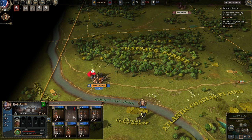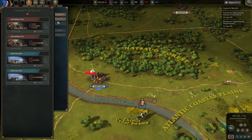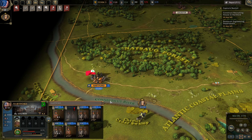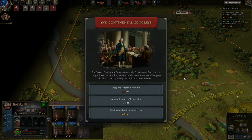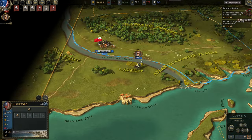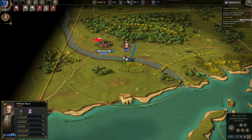Just about every single one of these units needs reinforcements and some R&R — rest and recovery. Over here it's going to let us know that there aren't enough guns, probably referring to the artillery. So I'm going to go back to cannons and get a few three-pounders — four grand for the three-pounders, but it's worth it. The Second Continental Congress, realizing the complexity of the situation, has wealthy patriots and members of Congress sending us help. What do we need most? If we can't get men, then let's just get weapons, which will allow us to form additional units. And you can see they are already recruiting in Hartford, Connecticut — I love it.